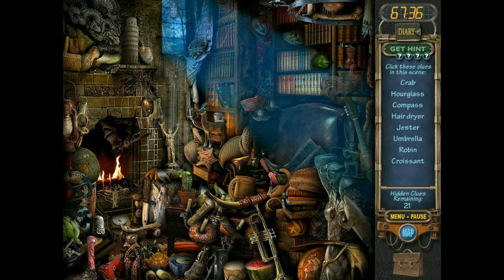Crab, hourglass, hair dye, jester — no, that's not a jester hat. Okay, ghost chicken — you don't want the ghost chicken. There's the jester. I need an umbrella, a robin, and a croissant. Thank you. Hair dryer. Still no rooster. Robin should be brightly colored, kind of a reddish bird. Oh — red breasted, there we go. Actually it's the cardinal — it's all red, I just remembered that.